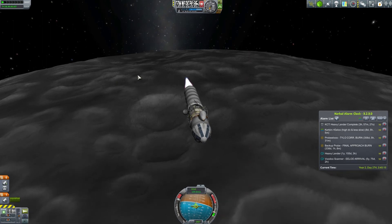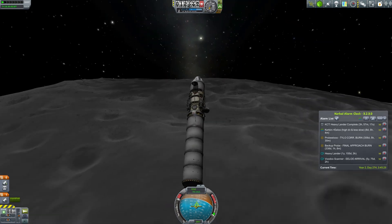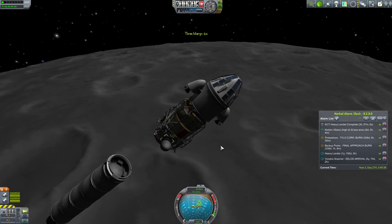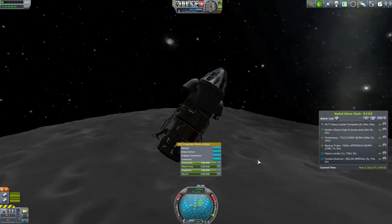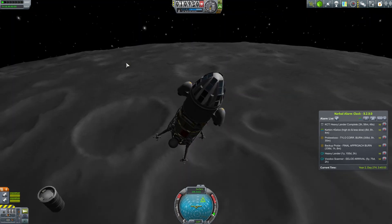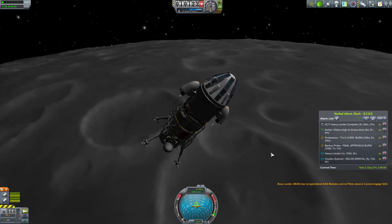By the way, this landing spot is horrible — it's riddled with small craters. I wanted to be in a big crater. Our rocket has exhausted itself and we're transferring to landing thrusters. They work. Let's extend the landing legs — they need to be deployed properly. This base module also has a function called 'drop anchor' and 'engage dampener' — I think it anchors itself to the ground somehow, which we'll attempt to use once landed.